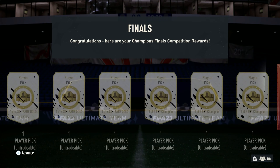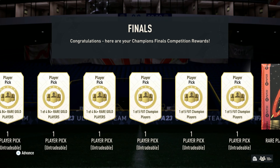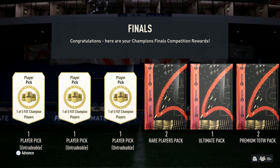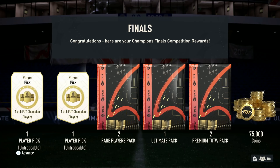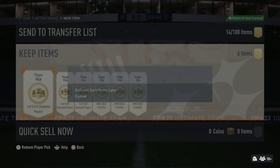This is the new Foot Champs reward. We've got some pretty big stuff going on — we've got three 84-plus player picks, one of five red picks, two rare players packs, one armor pack, and two team of the week packs. I'm very happy about the team of the week packs being back because they are pretty much a guarantee 30k coins. So this is obviously the rewards here.